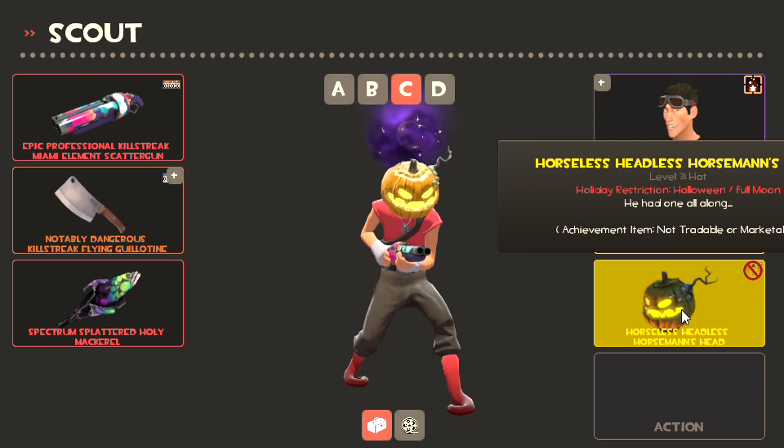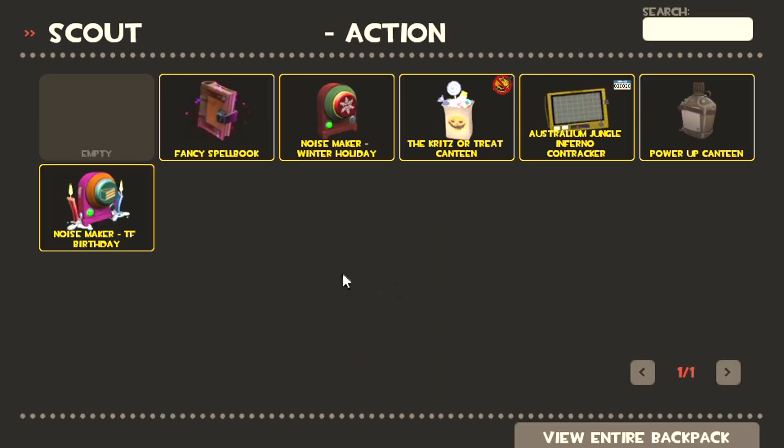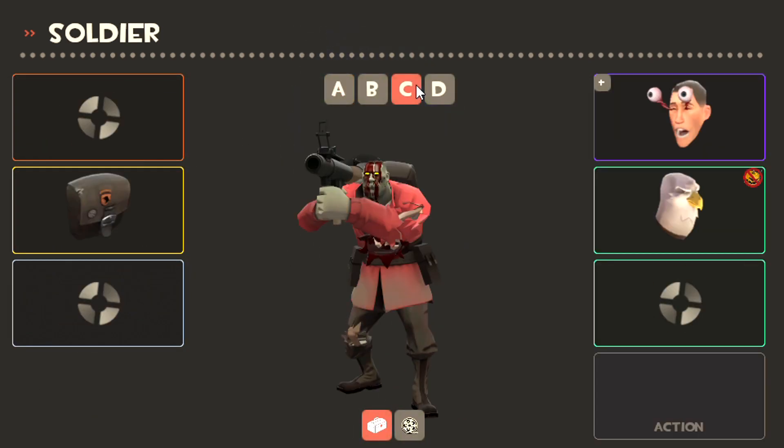For Scout I don't have a great head cosmetic so I'm just gonna run the pumpkin with my unusual effect and of course the squid legs because I love the squishing noises that they make.